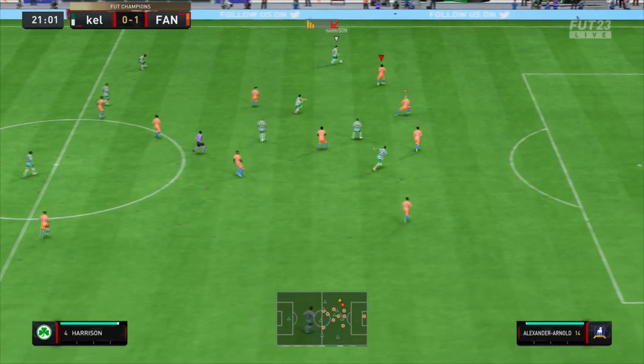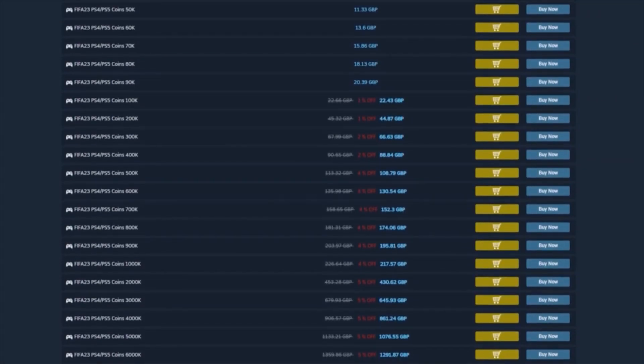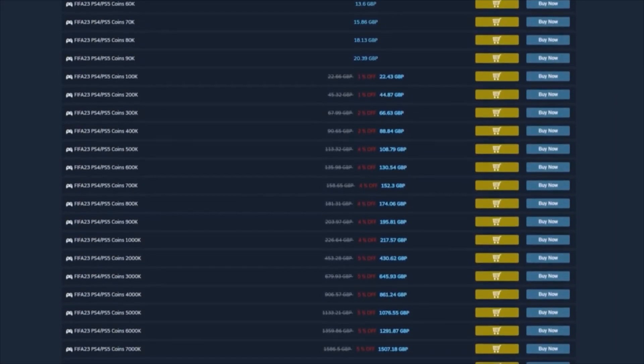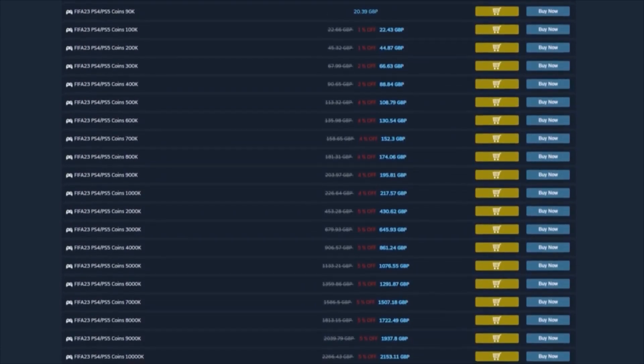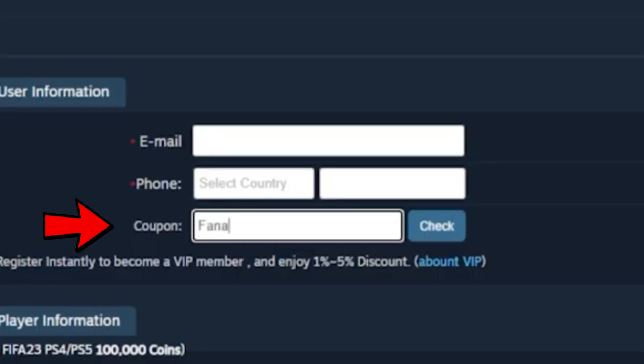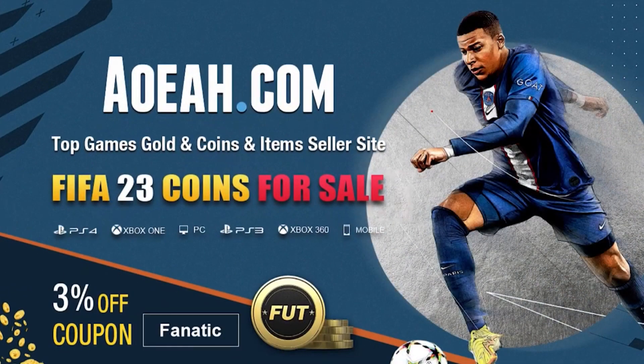Before we get into the video, if you're looking to get some very easy coins, there is no better place than AOA. Head over there to get yourself some cheap, fast FIFA 23 coins — completely reliable. Use code Fnatic at checkout and you'll also get yourself a 3% discount. Link can be found in the description down below.